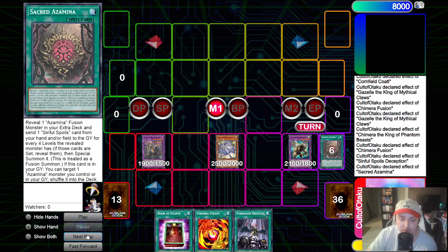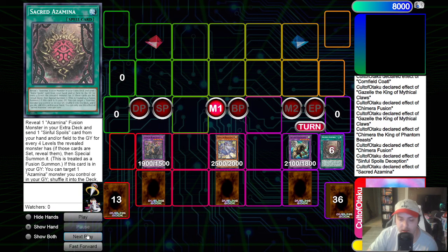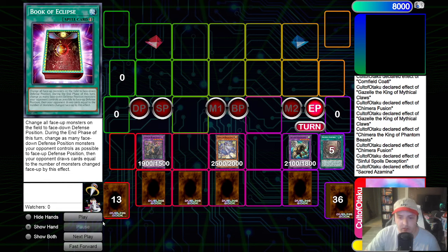We will just set Droplet, set Eclipse, and set Chimera Fusion. Move to end phase, rip a card out of their hand - so our opponent starts their turn with five cards in hand plus the draw in draw phase. The Sinful Spoils Deception will set itself. Not the craziest end board, but considering we had to play under Fueros, we only gave our opponent two draws and we ripped one out of their hand. So essentially our opponent is just starting their turn where they normally would have - starting with five cards in hand, drawing one for turn, with one card hopefully not benefiting them in their graveyard.